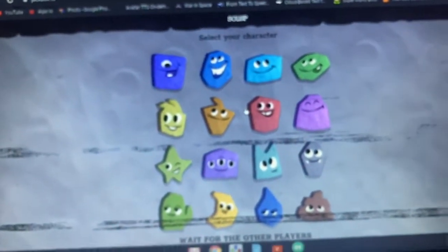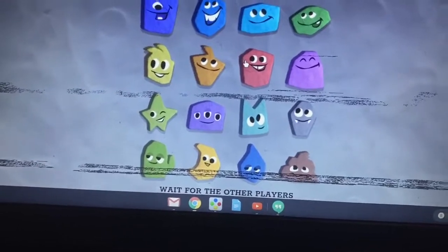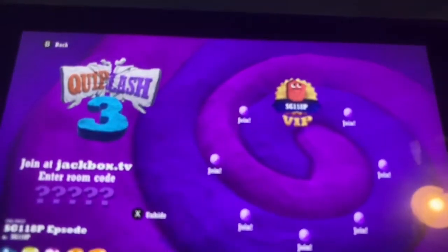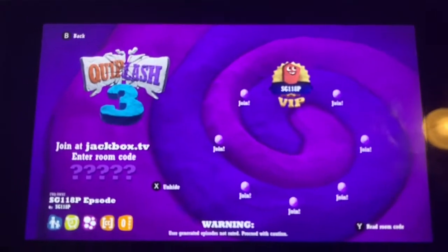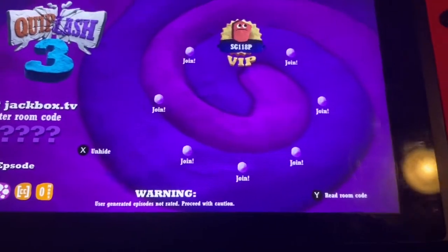However, you're going to have to select your character before you continue. You can actually select a character you want — my favorite guy is this one. And then you can actually wait for the other players to join. And that's it.